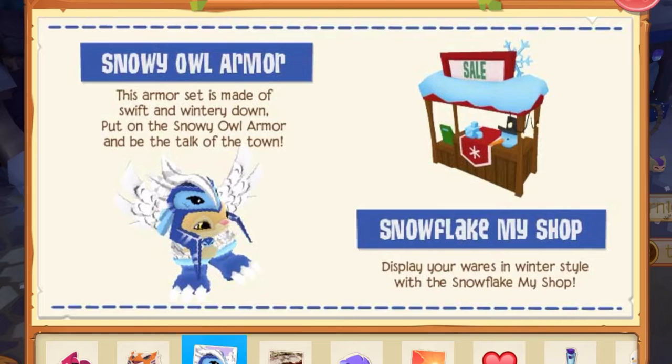Oh, snowy owl armor. This is super cool. This armor set is made of swift and wintry down. Put on the snowy owl armor and be the talk of the town. Do you see how cute that animal looks with the snowy owl armor? I am totally gonna have to get it. Those wings look awesome.